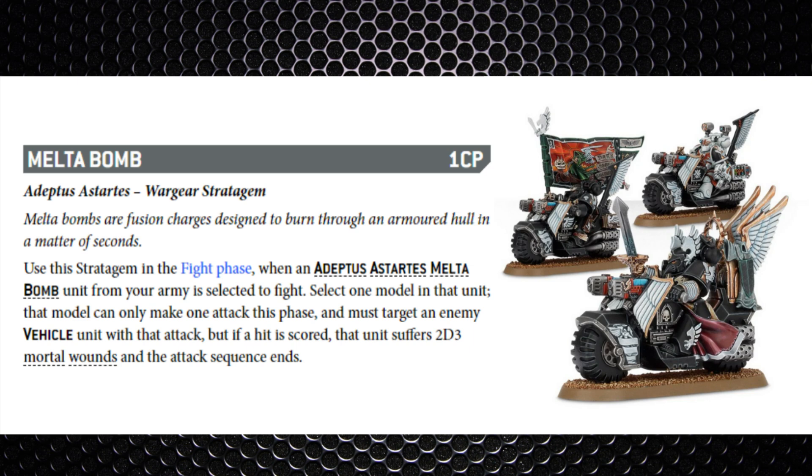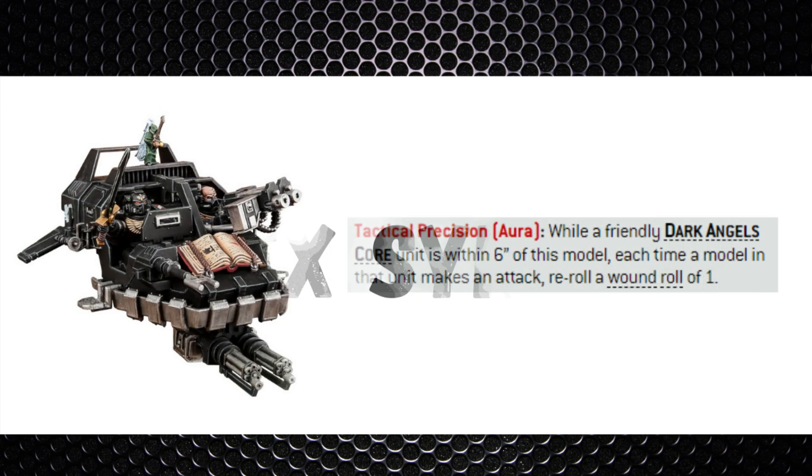Finally, Melter Bombs: as they have the Melter Bomb keyword, when selected to fight one model can make one attack targeting an enemy vehicle — if it hits, the enemy unit suffers 2D3 mortal wounds and the attack sequence ends. It's situational since they're only strength 5 in melee and shouldn't really be engaging vehicles in close combat, but the situation may arise.